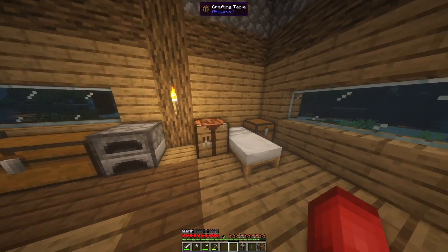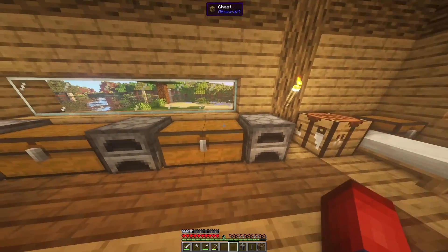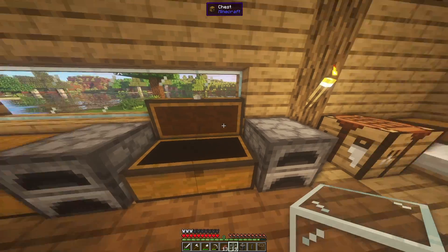So we'll go ahead and get that set up. I'm just going to sleep first — I didn't want any creepers or anything to blow us up. All these extras we can just go ahead and throw right into here, including those cog wheels, and then everything else we'll hold on to.